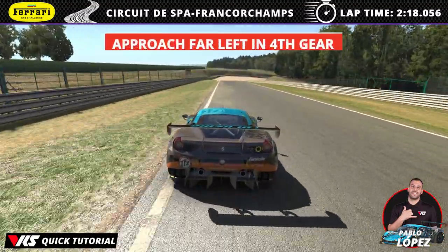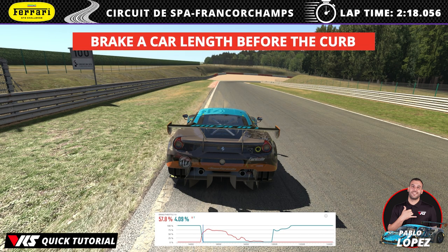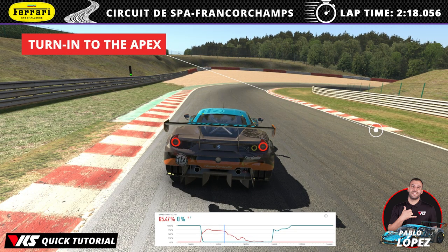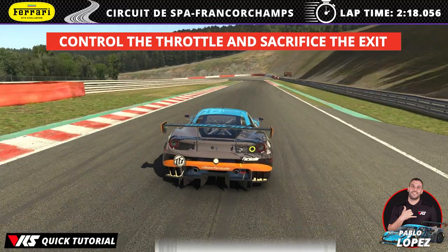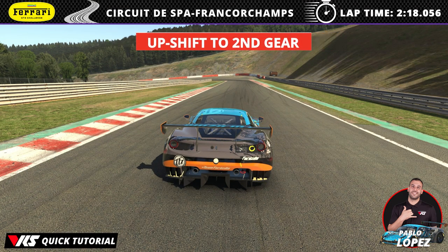Coming into Raidillon, approach far left in 4th gear and brake a car length or so before the kerb, braking at no more than 75% maximum pressure. Down into 2nd gear, then turn in where the apex kerb starts on the right. Stay tight on the kerb, get down into 1st and then let the car roll as you bring it around. Control the throttle and sacrifice the exit before you go full throttle, then get back to the right as you upshift into 2nd gear.